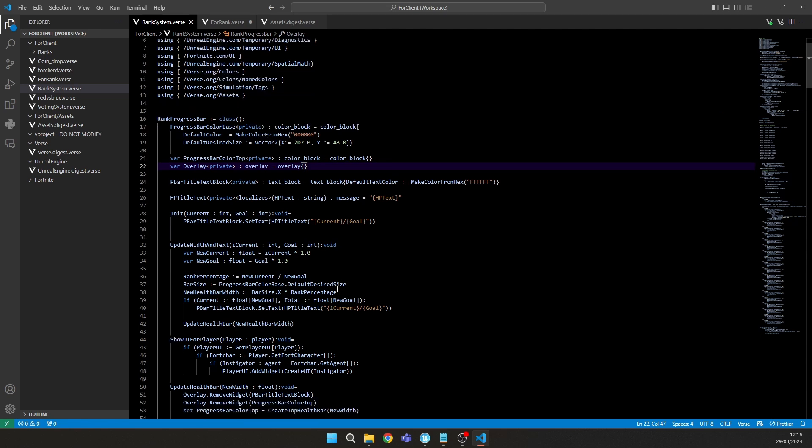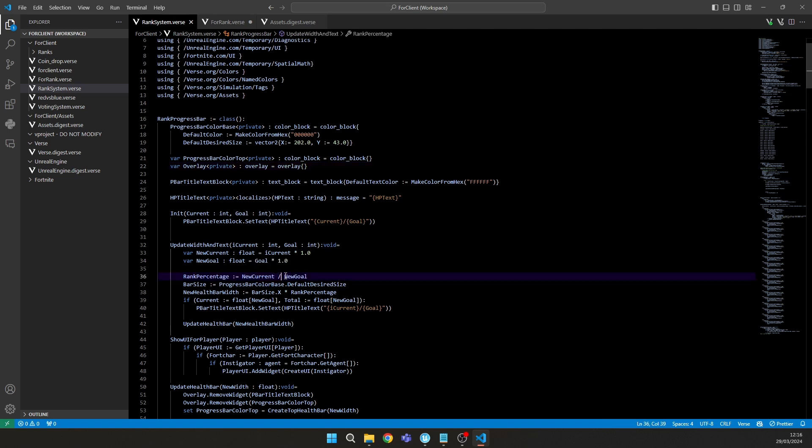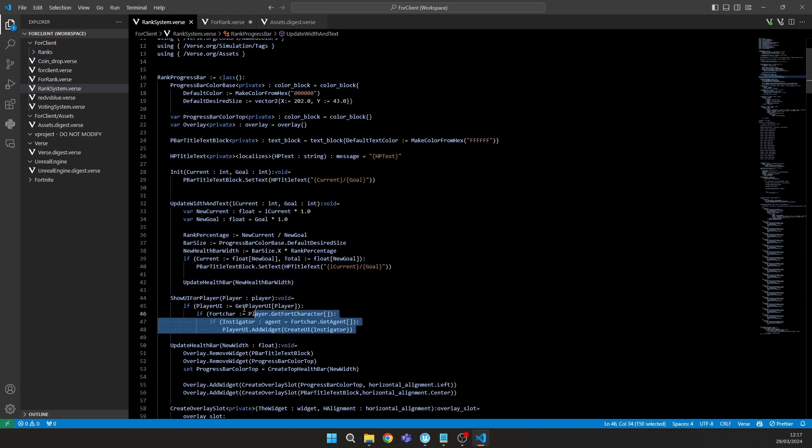It counts the new current flow and computes the rank percentage by dividing current kills by the goal. 'bar_size' updates the overlay size — specifically 'progress_bar_color_base's default desired size — to reflect the max progress. 'new_health_bar_width' updates when you get a kill, and 'show_ui' shows the UI to the player.